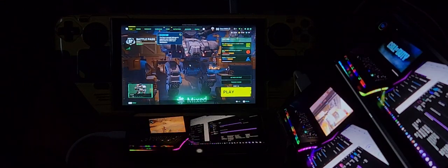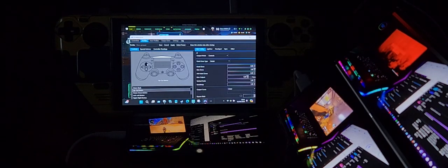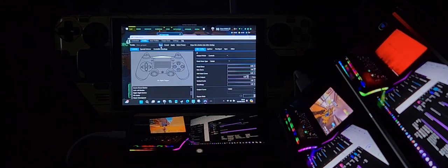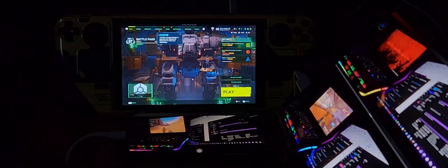I need to map one more button using DS4 Windows. Going into profiles, Xbox Gamepad, Edit — I need the F button. I'll map the D-pad to F. Saved — done. I click back on the game and the game didn't stop — I didn't disrupt the game at all.